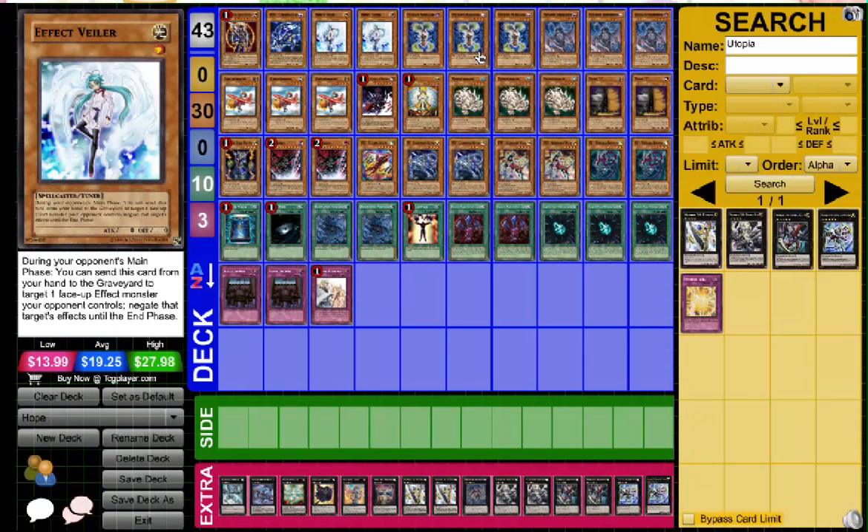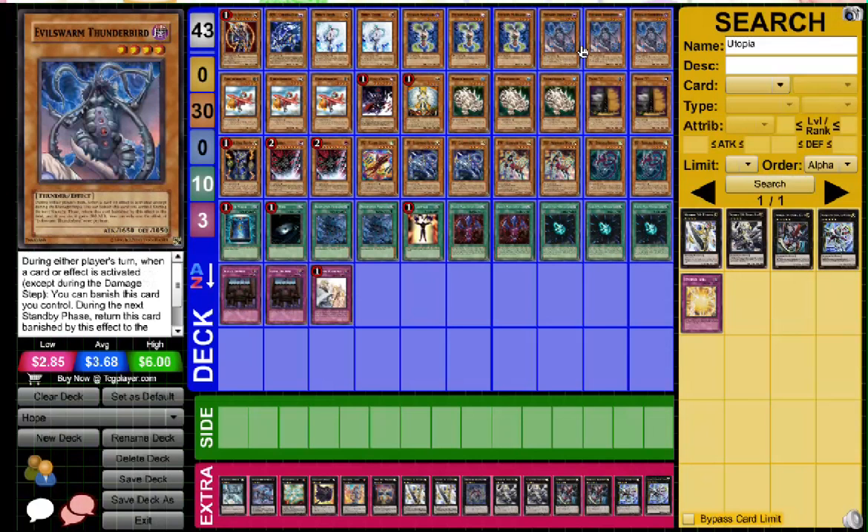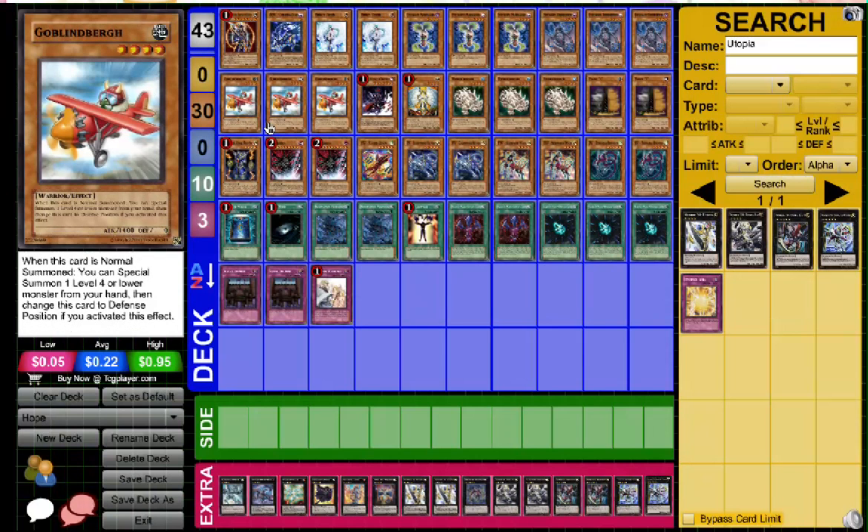Double Valor, because Valor's just too good. Triple Mangalara, because it's an easy special summon level four. Then triple Thunderbird, because it's another easy level four that can get that level four on the field. Then triple Goblin the Bird, because once again, that level four — we want Hope on the field as quickly as possible.